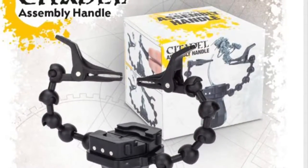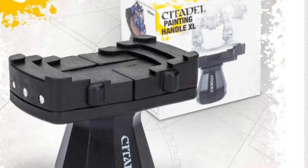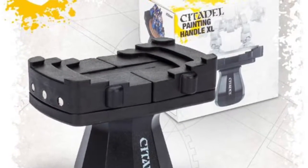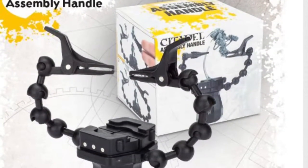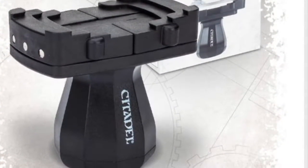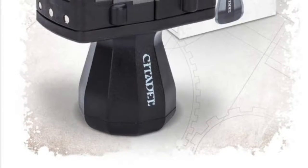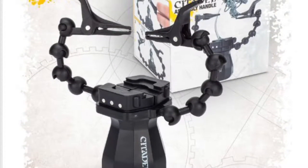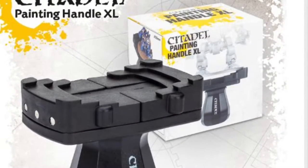Now that we've got the scenery out of the way, let's talk about hobby accessories. Games Workshop have released for pre-order this week the Citadel Assembly Handle and the Citadel Extra Large Painting Handle. Both are going to be amazing for the hobby, especially that extra large one — it's going to be so useful. Please note both sets come in sets of three for £25. Individually, the extra large is £8 and the Assembly Handle is going for £12. Both amazing deals.